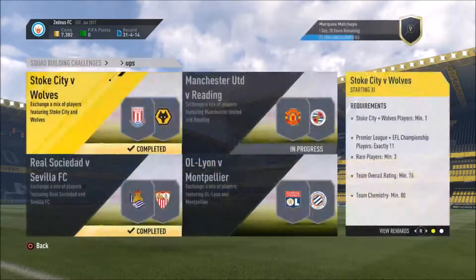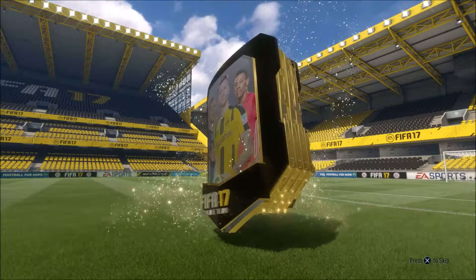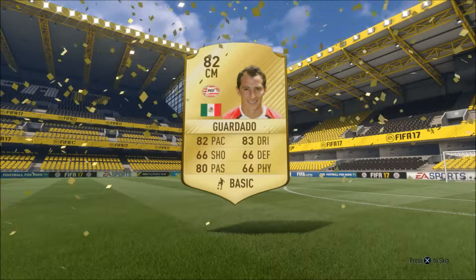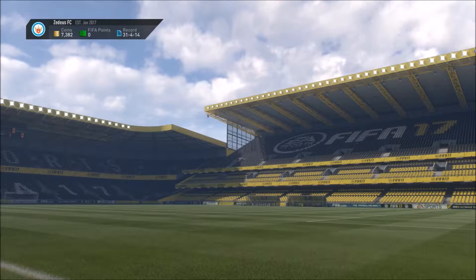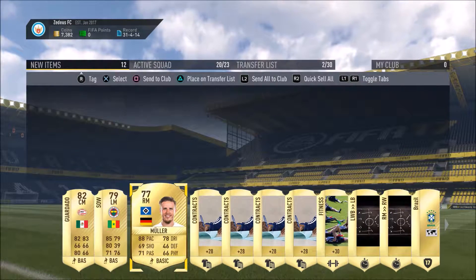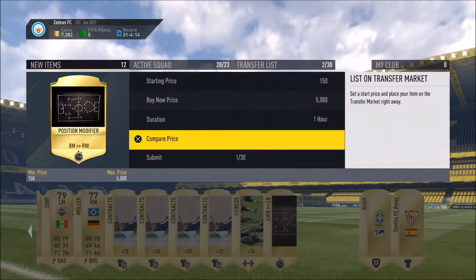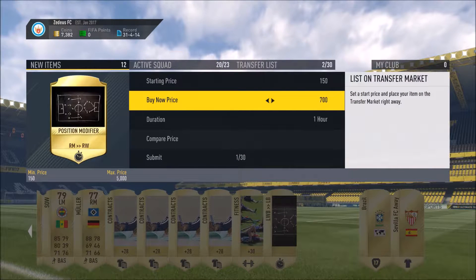And this is another Real Sociedad versus Sevilla squad-building challenge. We get a rare gold pack — when I did this on my main account I got James Rodriguez, a 60K 87-rated cover star. Here it's not quite as good: Guardado, a Mexican center midfielder from the Eredivisie. This was valuable for the contracts though — we used those contracts and didn't have to buy any. That sold for 1,100 coins, which is good.